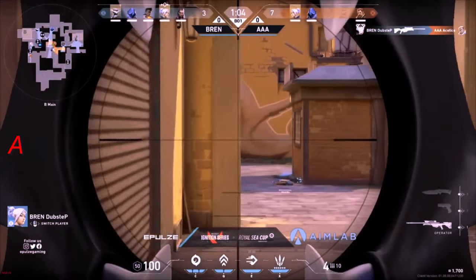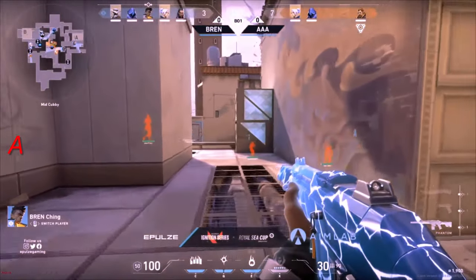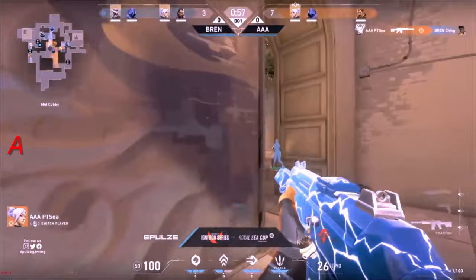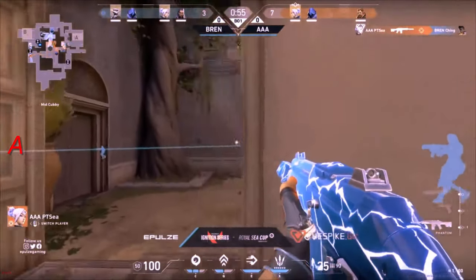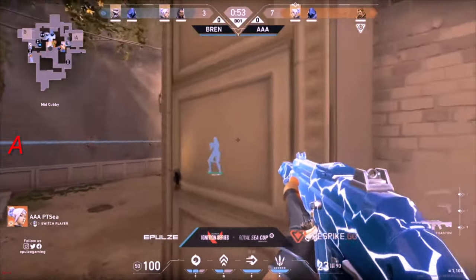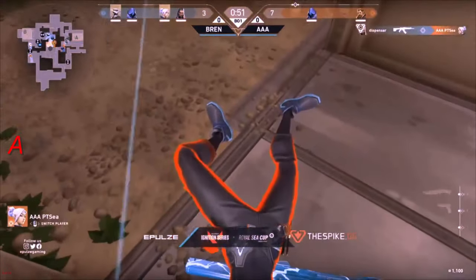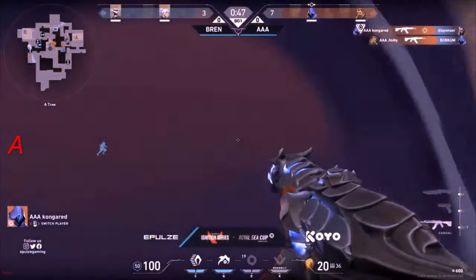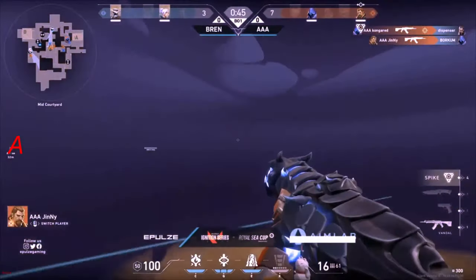More frags there. Dubstep — the exile Aesthetics. That's huge — that's 2 men down now. Here comes PTC, gets one more onto Ching. All of a sudden that's 4v3. And Reyna is there — PTC, gotta be careful. Gets the frag. They're dropping very, very fast.